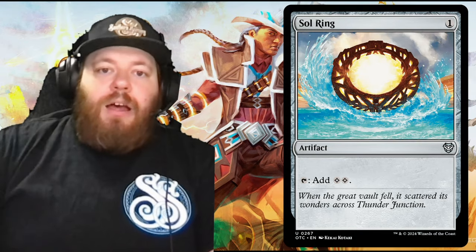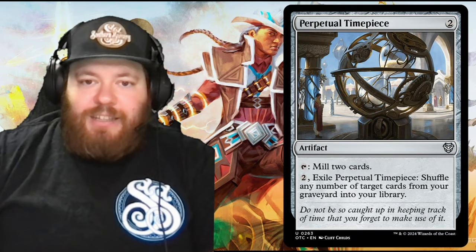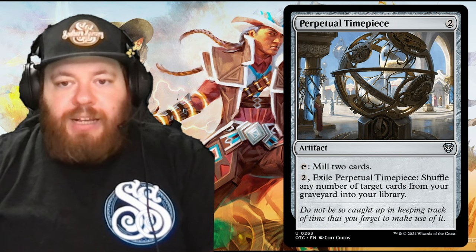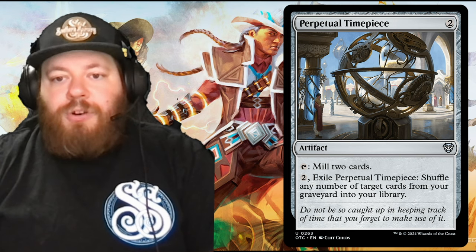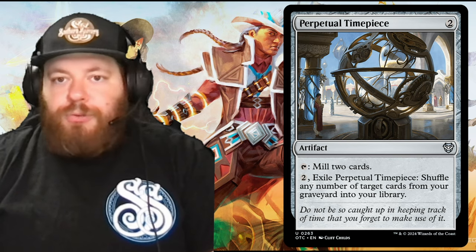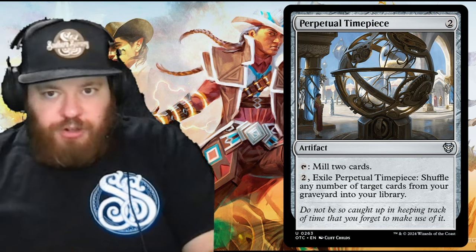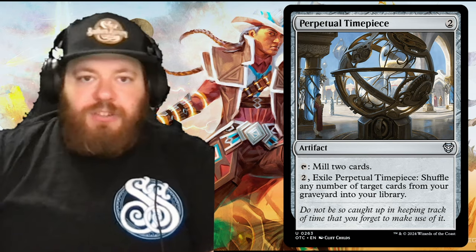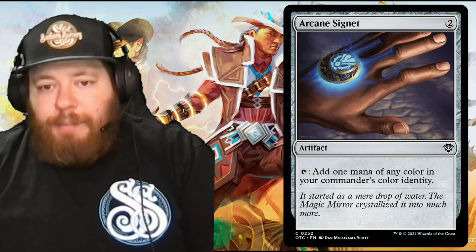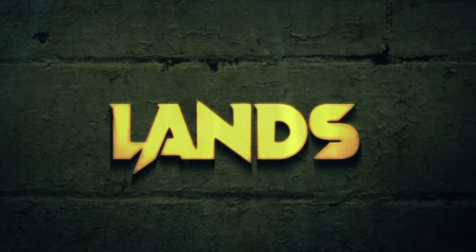A Perpetual Timepiece is a pretty unique artifact — tap to put the top two cards of your library into your graveyard, or pay two to exile it and shuffle any number of target cards from your graveyard into your library. If the mill has gotten out of control or someone has board-wiped you, this allows you to shovel your graveyard back into your library for a restart. Arcane Signet is another mana rock for two — tap to add one mana of any color in your commander's color identity.